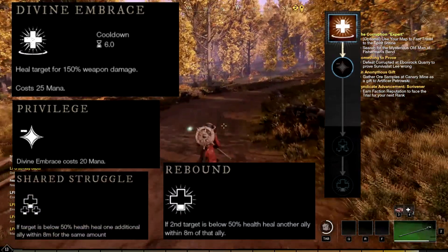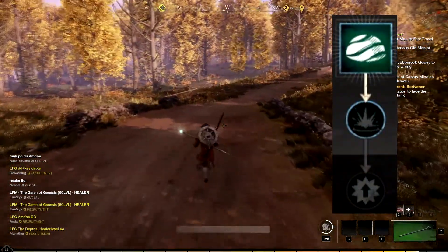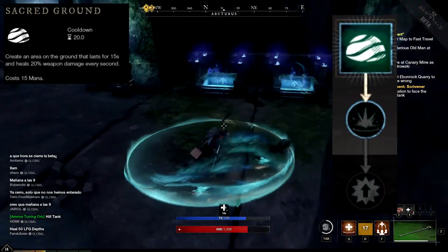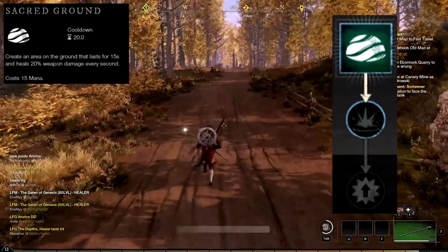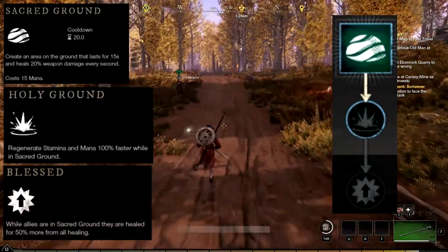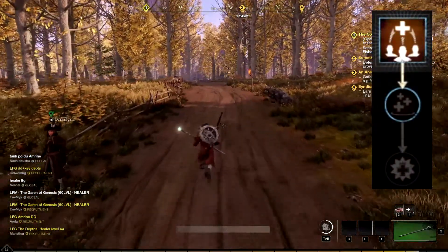The second active skill is called Sacred Ground. This ability creates an area on the ground that lasts for 15 seconds and heals for 20% weapon damage every second. The first chain passive skill linked is Holy Ground and the second chain passive skill is Blessed.